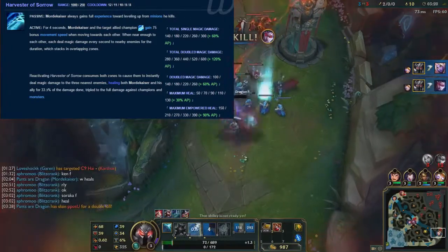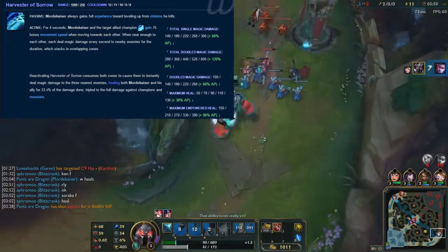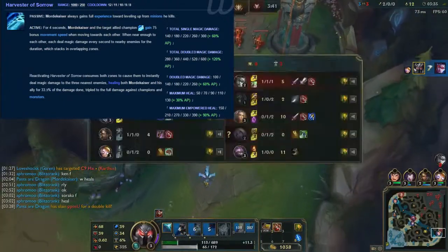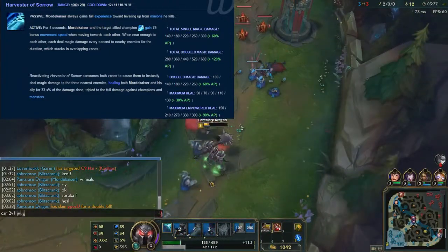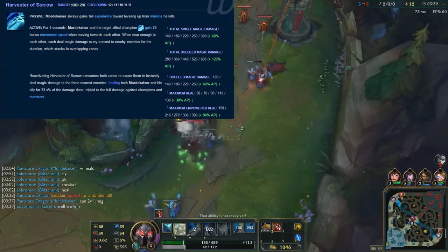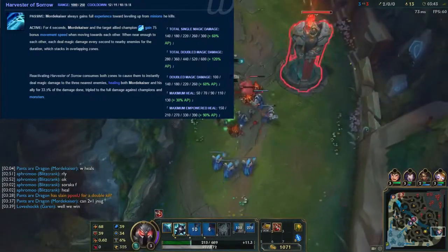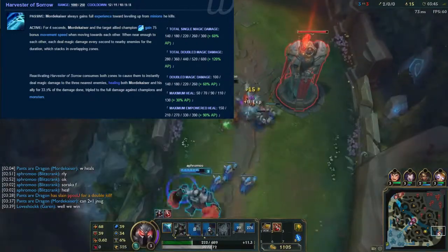Look at W — it gives you a lot of base damage, it gives you healing, the cooldown goes down by 1 second, and the damage can be doubled since W stacks. So this skill is really good in every scenario. If you're behind, it can heal you and sustain you under tower. Or if you're ahead, your all-ins with your support are super strong. It's just really mind-boggling that people max out E over this.